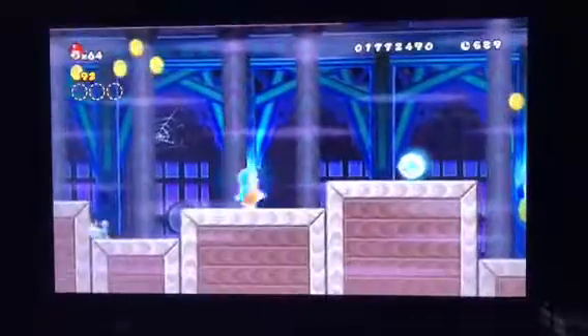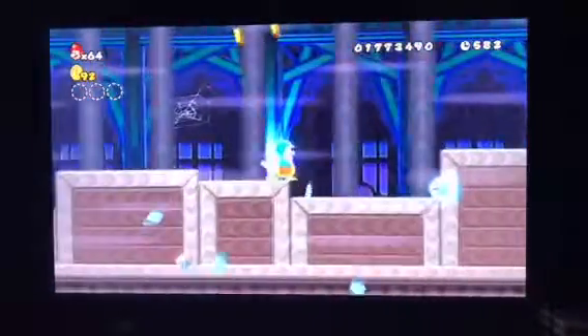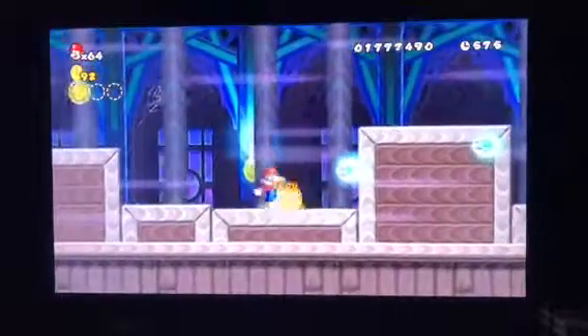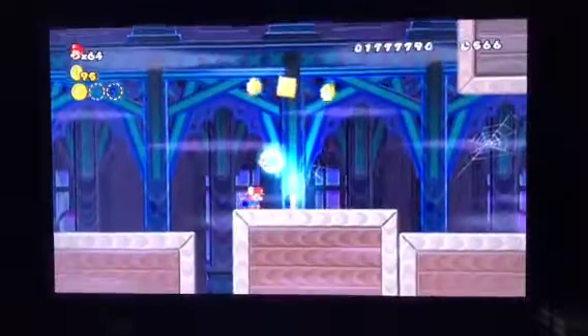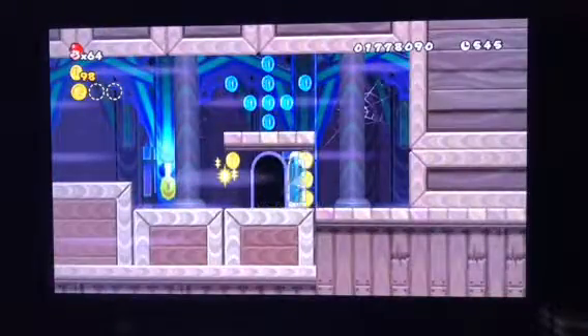If you're on the 6th platform right here, you can get your first dark one. Pretty easy to get. If you want to hit this piece of wood, you know we're going inside this door right here.